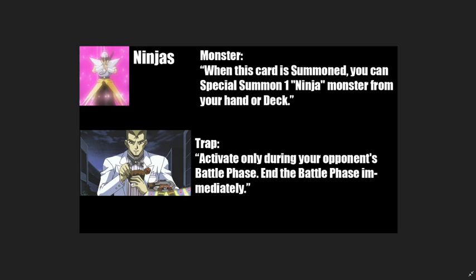Jean Claude's Ninjas is my third pick only because he has a very small monster pool, but two of his cards would affect the Ninja archetype as a whole. One monster reads: when this card is summoned, you can special summon one Ninja monster from your hand or deck — so you can summon Gold Ninja, Hanzo, and get their effects. There's also a trap that activates during your opponent's battle phase, acting as a generic Threatening Roar effect.